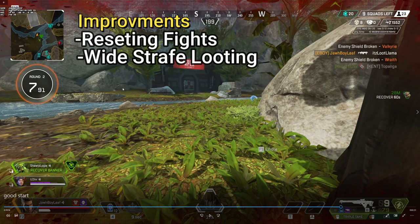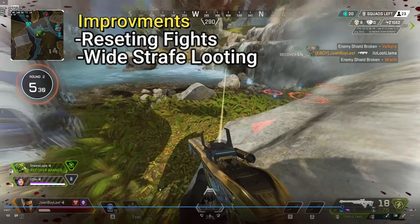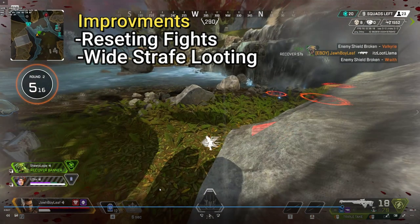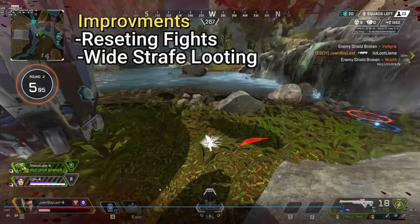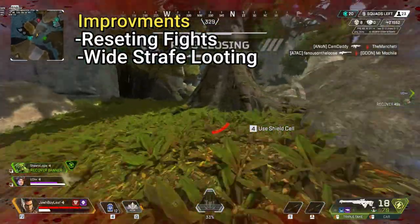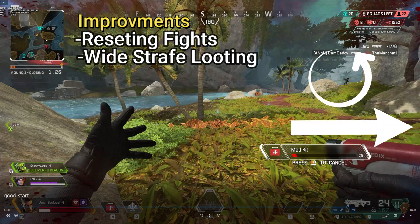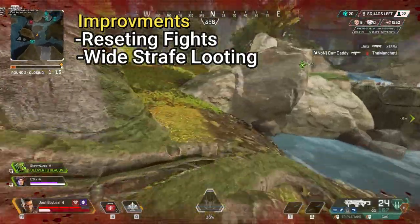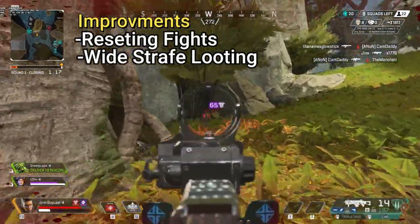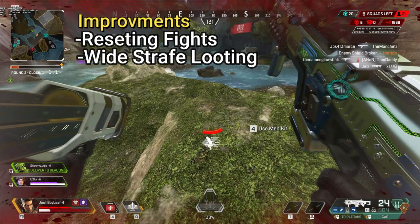Right here we're just reassessing what's going on. Our Bloodhound got thirsted, our Horizon is watching above, and I have no smokes left. I didn't realize another team had come to attack us, but thank goodness for Bangalore's passive giving you the speed boost, so I was able to get the hell out. But me moving this way put me in a really weird situation — there's one team here and one more team on the other side of this rock fighting each other, so now I'm squished in between two squads. Was able to get a nice crack, but we're in a very bad situation and need to reset.